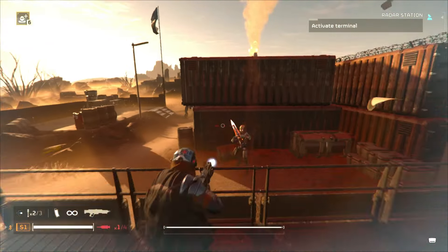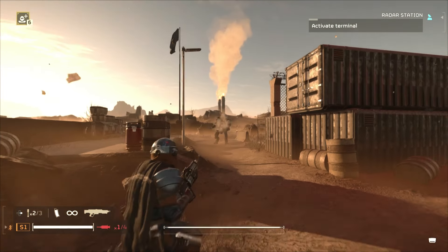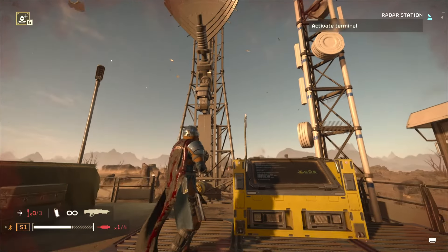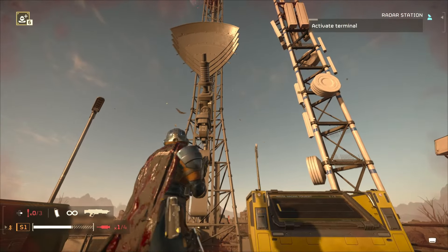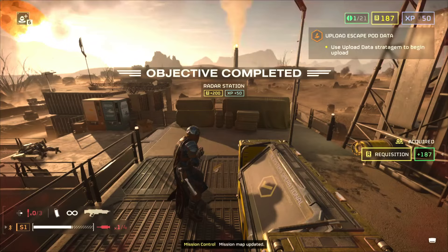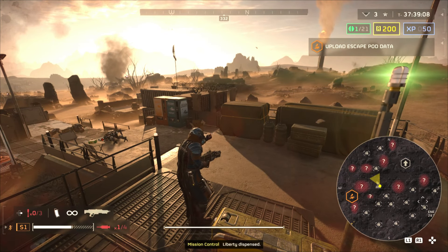Before I start, remember these tips may be subject to change over time due to future Helldivers 2 patches. Tip number one: radar stations. You should be prioritizing radar stations as they reveal the map — crucial for strategic gameplay. They're the tallest structures with a distinct mini map icon.